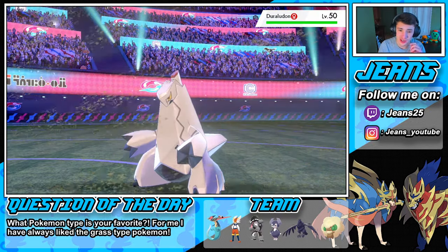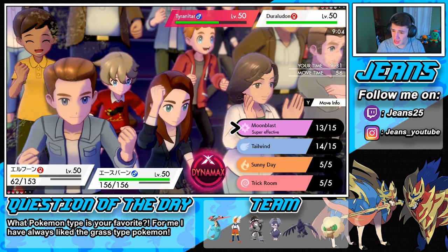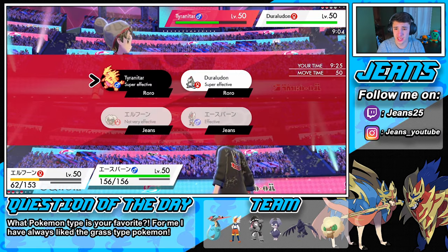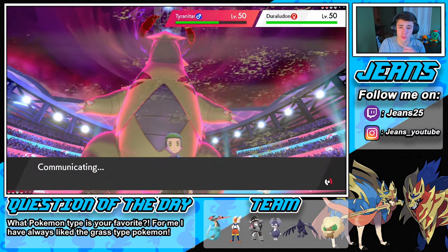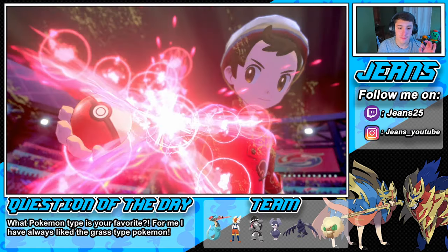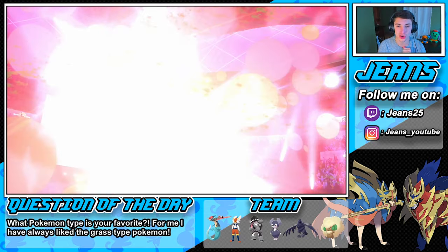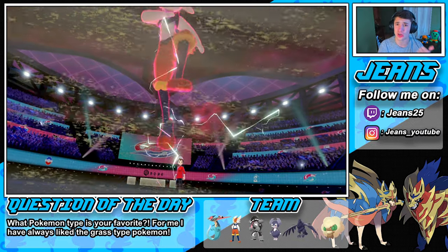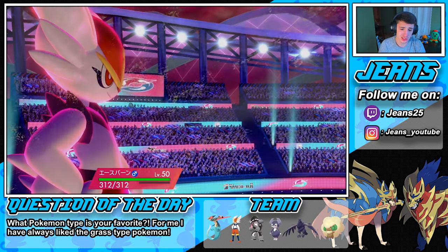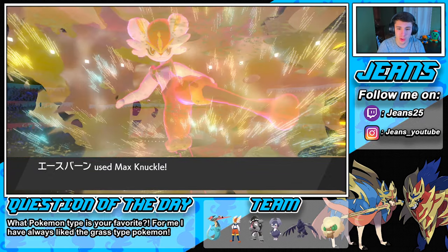The Rillaboom pops out — we have to get that thing out of the way. Does our Cinderace outspeed the Tyranitar? I hope so. I know we will outspeed both — these Pokemon are very slow. I'm hoping Cinderace can take out this Tyranitar in one hit, then our Moonblast can slide over and do some work on the Rillaboom, chipping away. Cinderace is an absolute beast — this attack is strong and she is also a fast Pokemon.